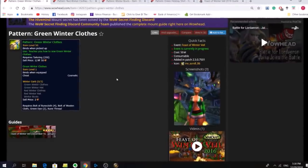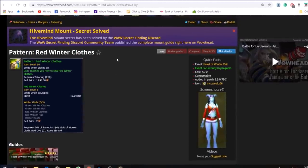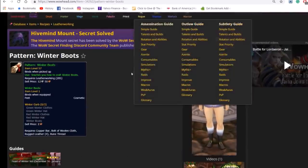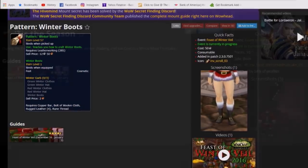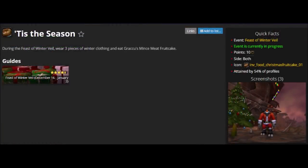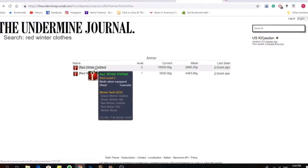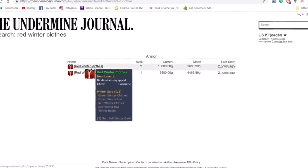Besides all the rewards from these quests, there are also some patterns you can buy from the vendors in your capital city — namely the patterns for the Green Winter Clothes, Red Winter Clothes, and Winter Boots. The first two can be crafted by tailors and the boots by leatherworkers. These are worth mentioning because they are used for the achievement 'Tis the Season, which is part of the Merrymaker achievement, which is then part of the overall achievement to get the Violet Proto-Drake. To complete it, you'll need to wear three pieces of winter clothes, two of which can be crafted here, so they'll see some demand on the Auction House.